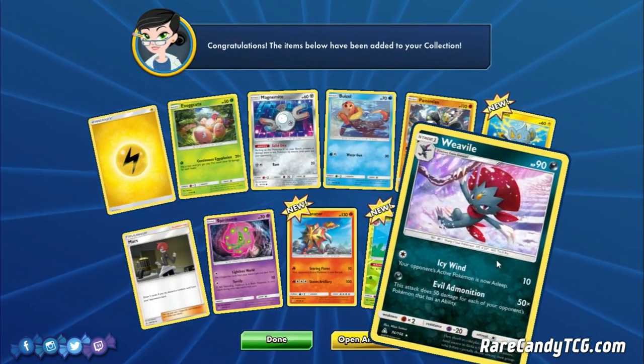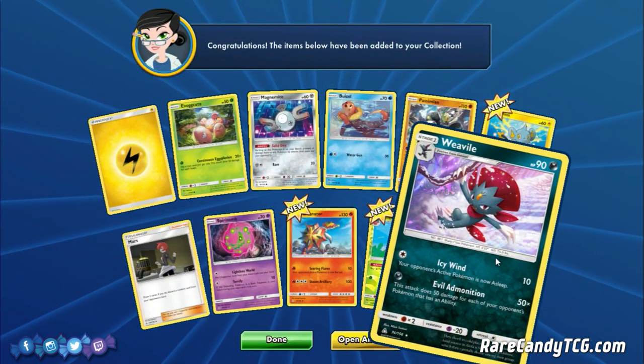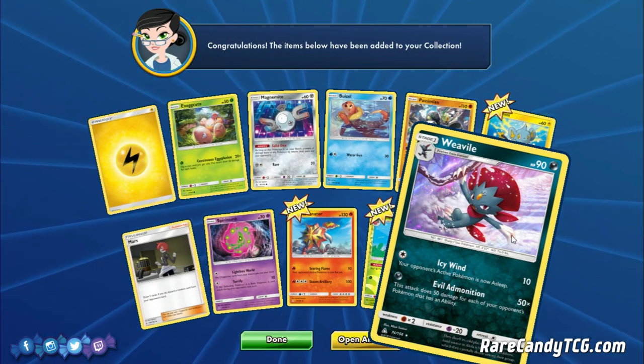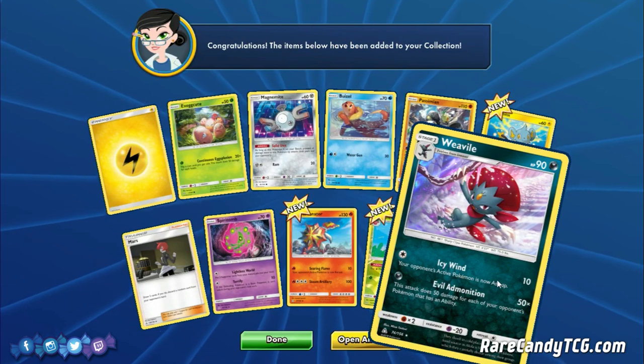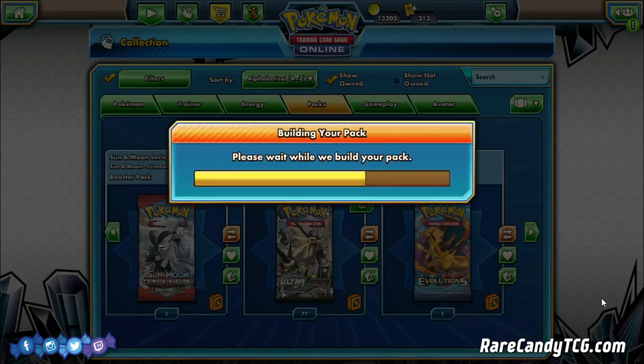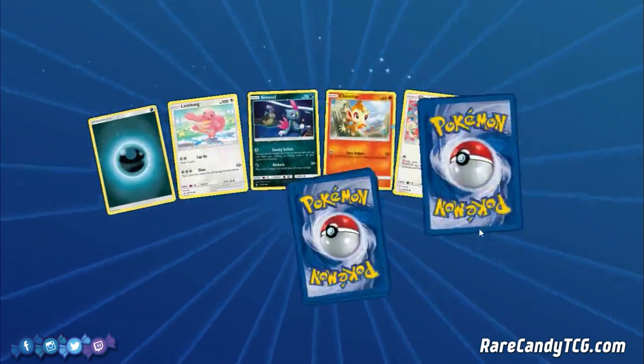And we have Weavile — it's actually a card I think is a little bit underrated. I haven't seen a lot of people talk about it, but Evil Admonition is kind of a half-decent attack. I wouldn't mind pulling some more Weaviles; I would like to try that out.